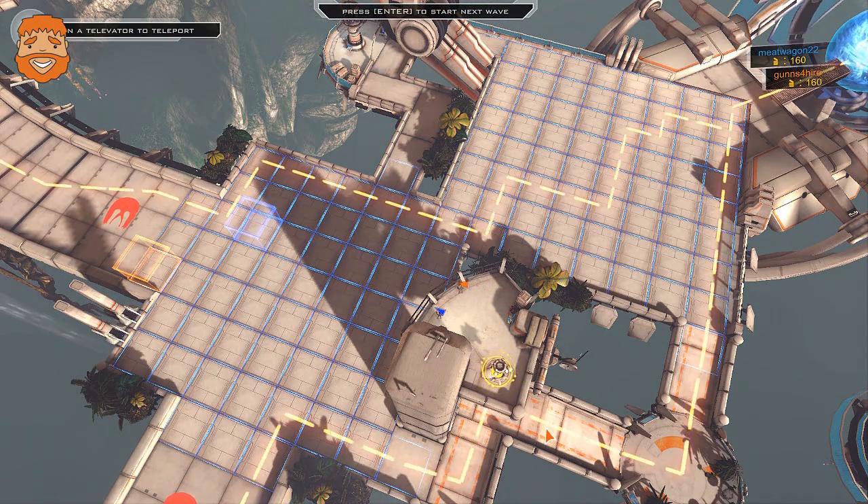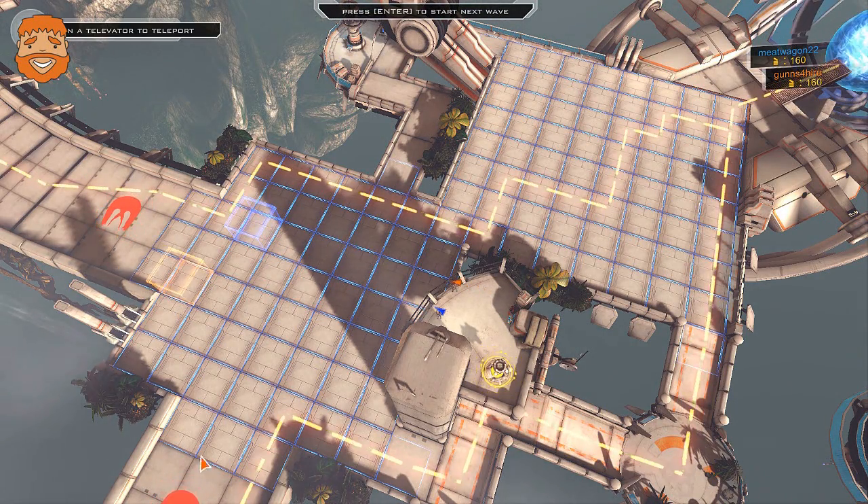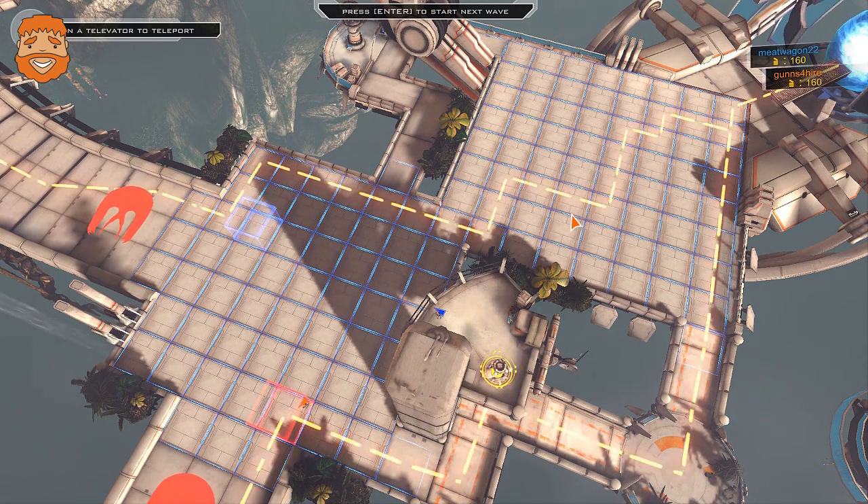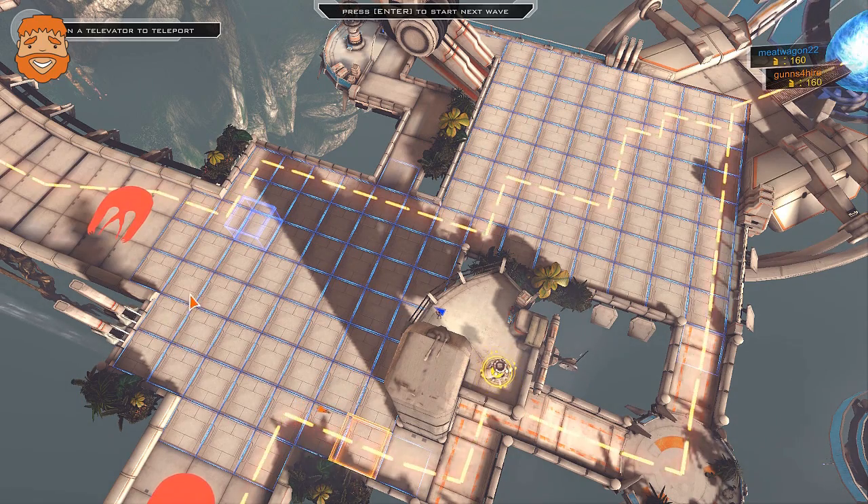Let's get an overhead view of this map. Looks like they're coming in from two directions — we've got a field here and a field here. You want to funnel them? Let's funnel them together.